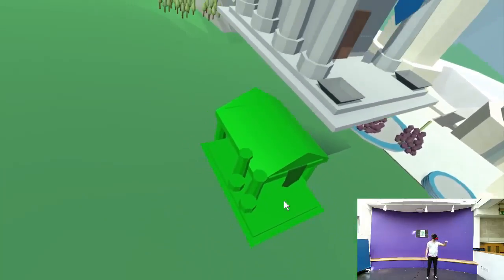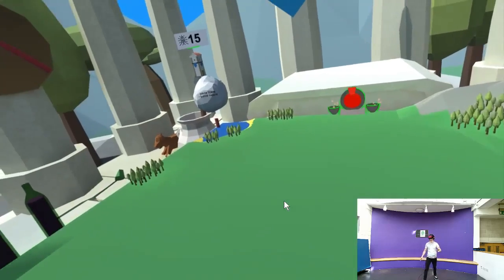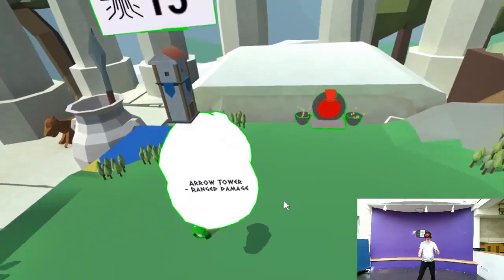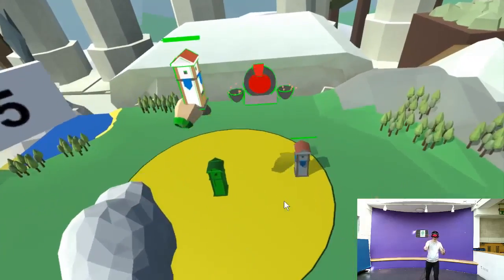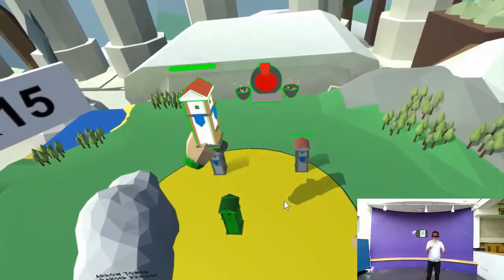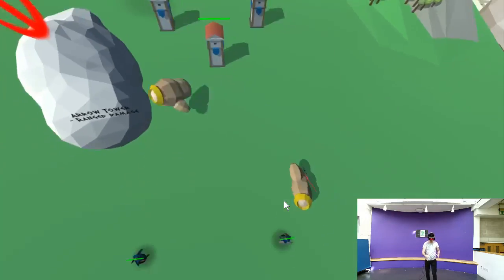Welcome to Deus Deoram! Over there is the portal from which enemies will spawn periodically. Defeating the enemies gives you faith, which is used to place new buildings. You can see how much faith you have by looking at the back of your right hand.